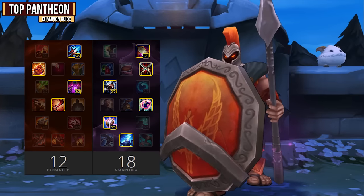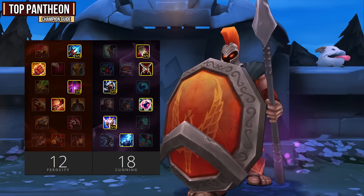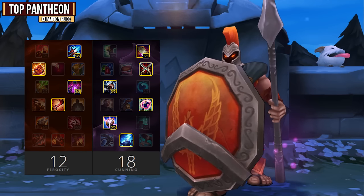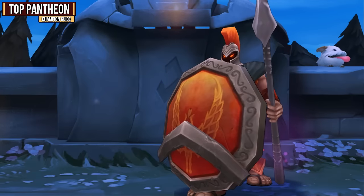For your masteries, you'll want to go 18 Cunning and 12 Ferocity, grabbing Thunderlord's Decree as your keystone mastery. Thunderlord's is by far the best pick on Pantheon because it's so easy to get off. As long as you land the full duration of your E on the enemy champion, it will hit three times and Thunderlord's will proc just from that ability. This keystone mastery is also going to be great on him because he is a champion that wants to go for all-ins over and over again, and this will add a nice portion of damage to your combos.